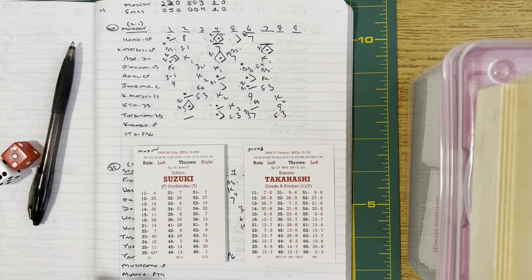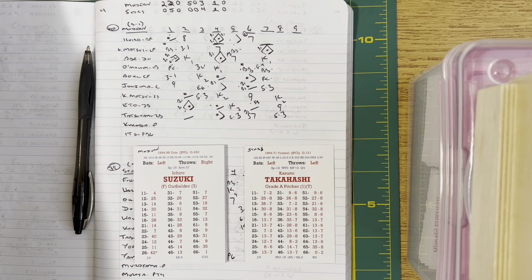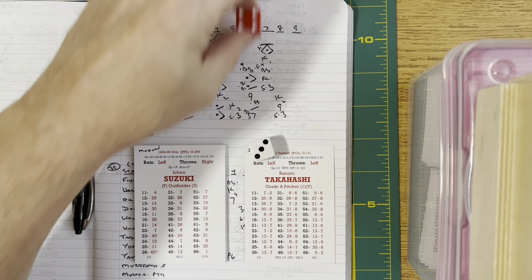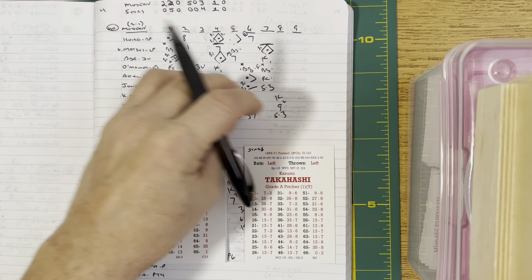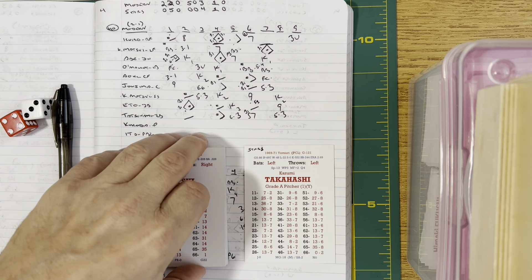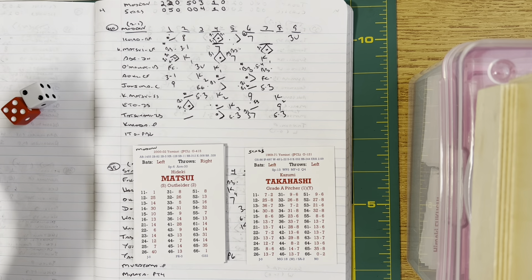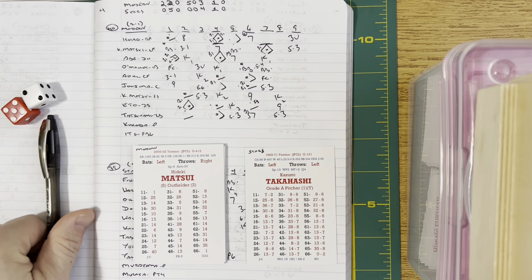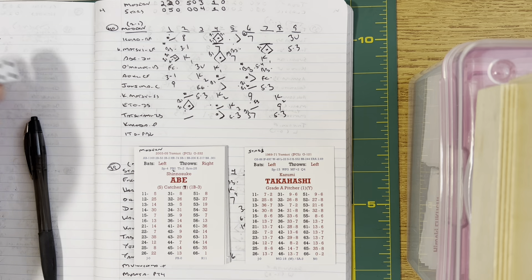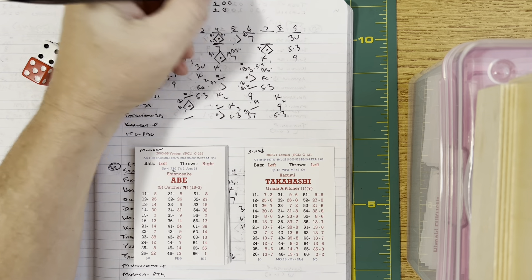We go to the ninth — Moderns 13, Stars 10. Takahashi in his third inning of work faces Ichiro, Hideki Matsui, and Shinosuke Abe as the Moderns look for a little more insurance. The pitch to Ichiro bounces to Sadaharu Oh, who takes it himself for out one — Ichiro with a three-for-six day. Hideki Matsui grounds to Kakefu, who fires across for out two — seven in a row retired for Takahashi. Abe hits to right — Wakamatsu makes the catch for out three. We're going to the bottom of the ninth, Moderns 13, Stars 10.